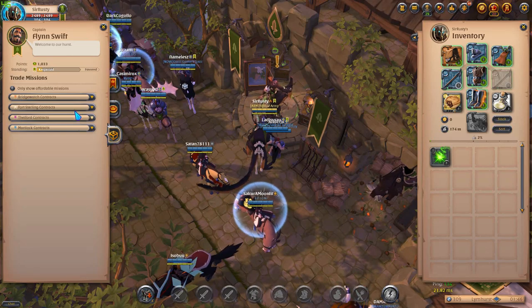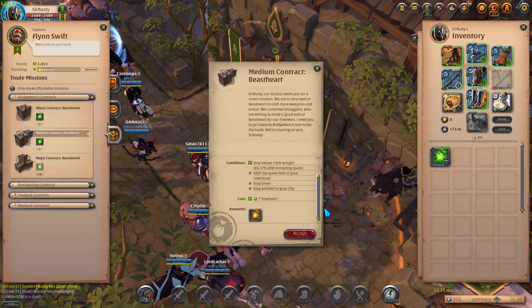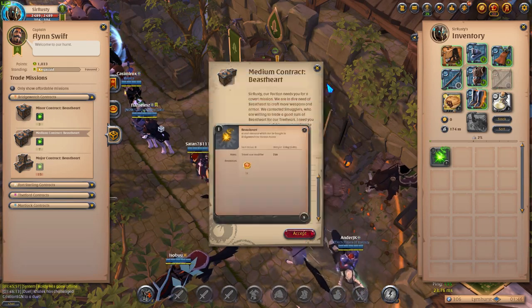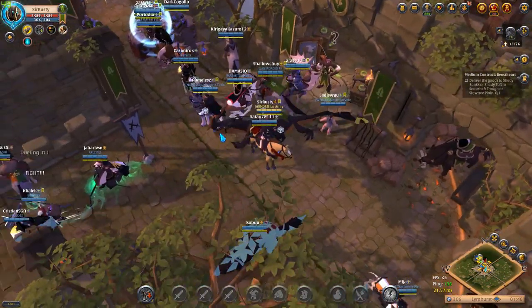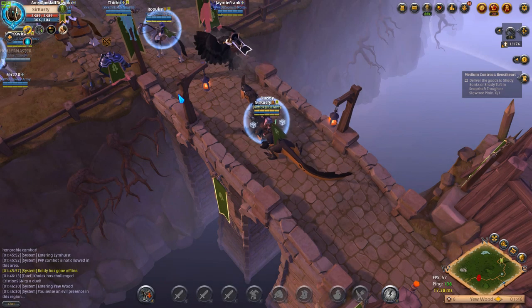For the medium transport, you're going to need a mount with better carry capacity than the swift claw. I'm going with the swamp dragon. Even with the swamp dragon, I need to eat a pork pie so that I can carry more. One very important note is that if your pie expires and you go overweight, you will fail the mission and lose all your hearts, so make sure to keep track of that timer.